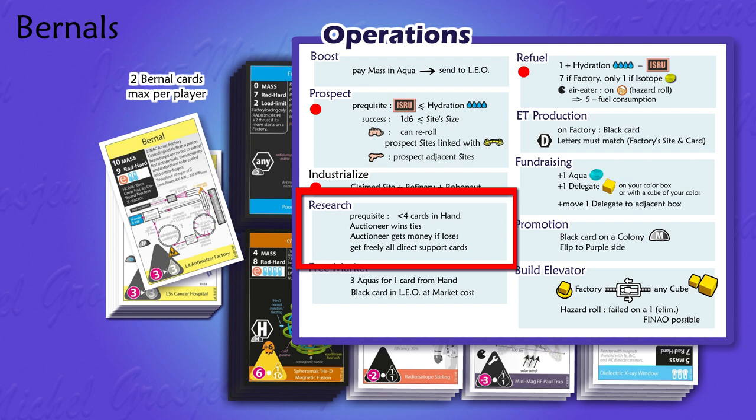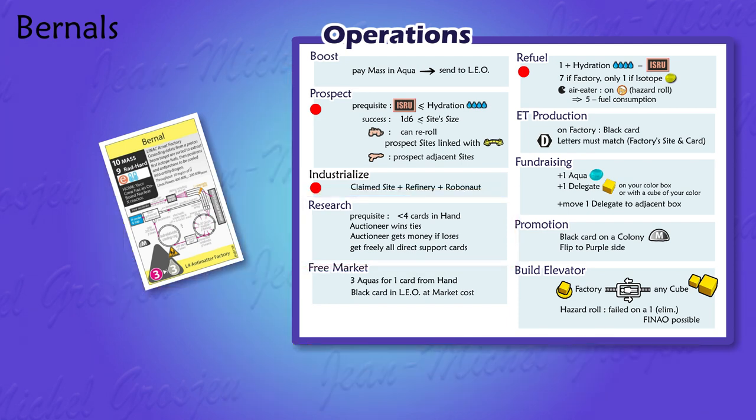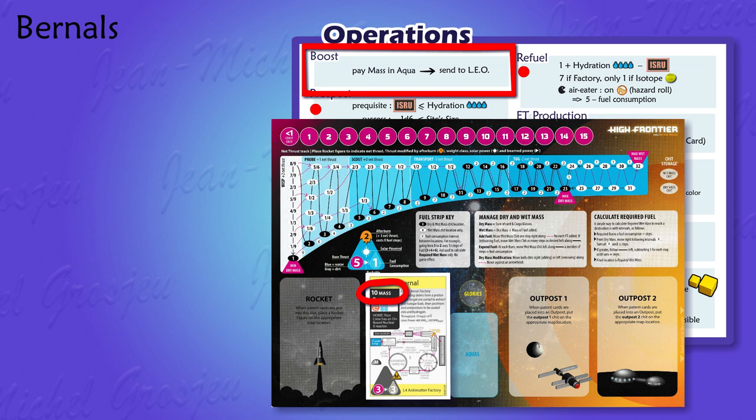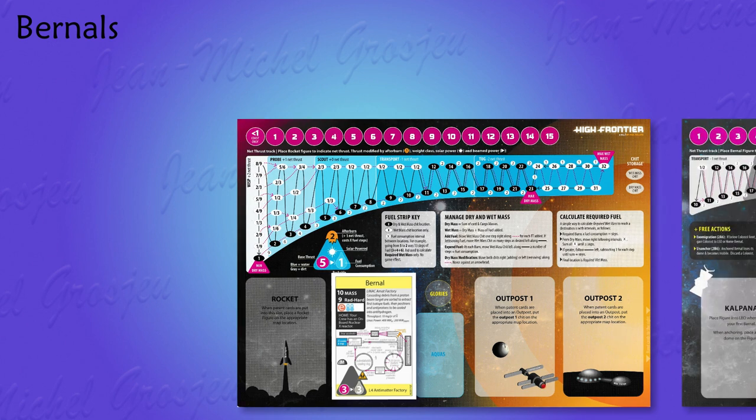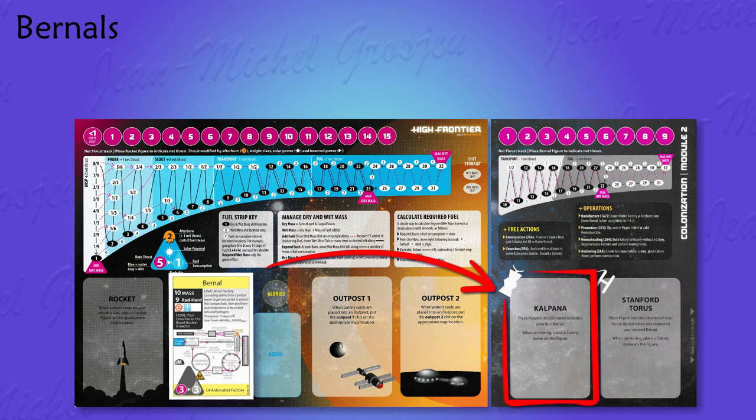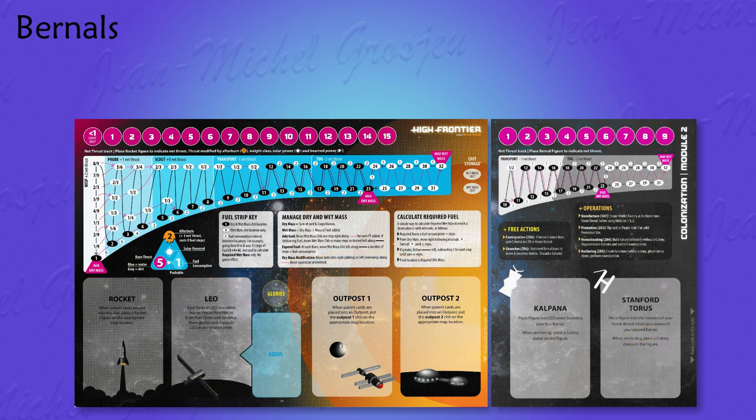A player can never own more than two burn holes, whether in hand or on the map. Because the burn hole card is a white card, the player can boost it to LEO. Burn hole's mass is always ten, so it costs ten aquas to boost it to LEO. Once in LEO, a burn hole can move like a rocket. It can also carry other cards. A burn hole has its own stack on a new special mat where the player puts all cards it carries, with two stacks — one for the Kalpana cylinder figure and one for the Stanford torus.